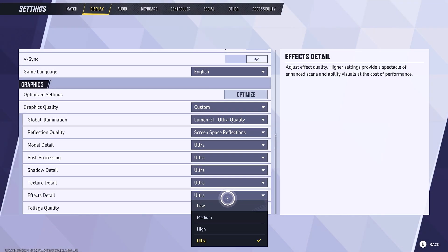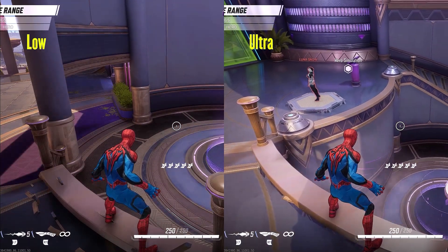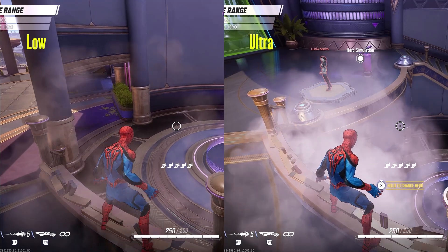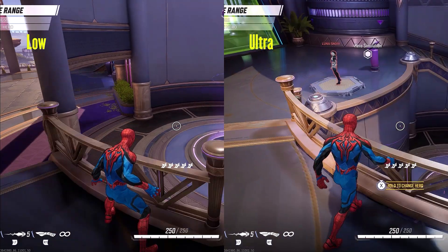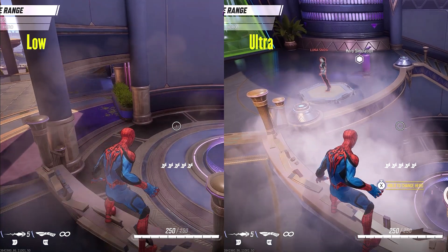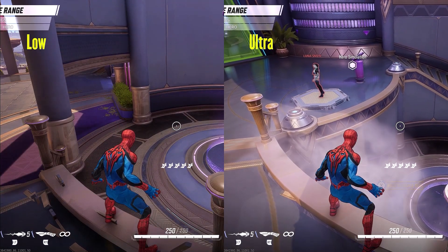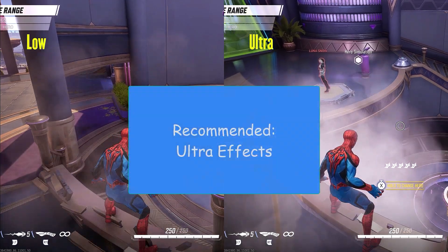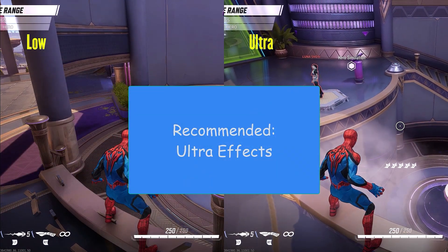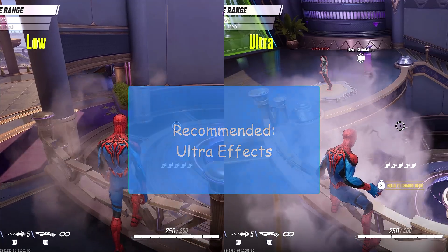Effects detail controls the intensity of natural effects like fog, along with your character's abilities. In this scene it didn't cost me any FPS loss at ultra setting, but in cases where there are tons of superhero abilities on screen you may lose around 3% of your performance. I would normally recommend ultra setting, but if you are having problems in battle then set this to lower values.